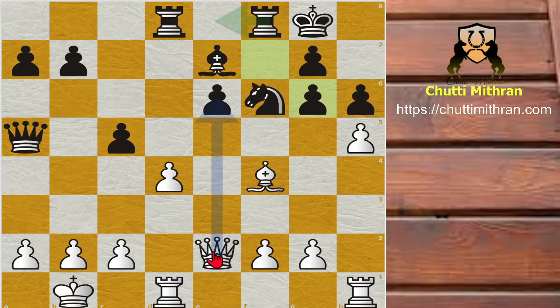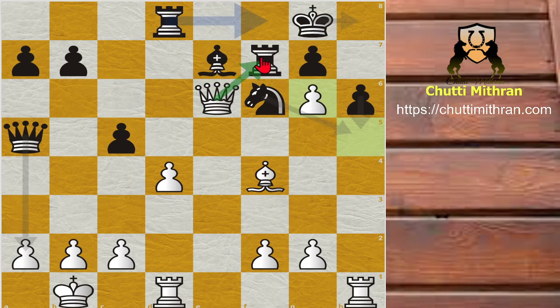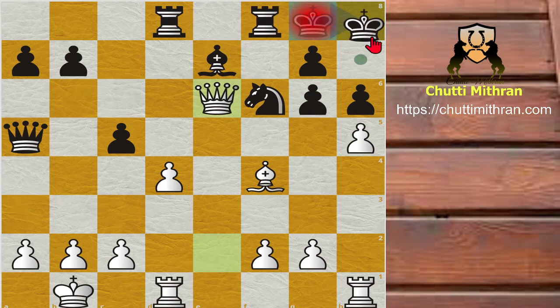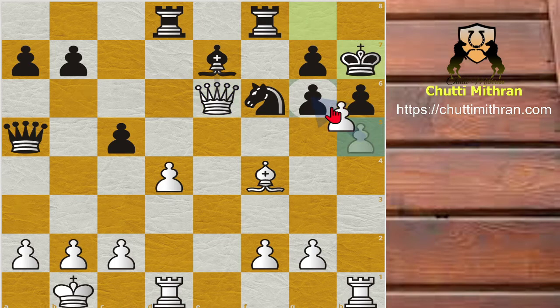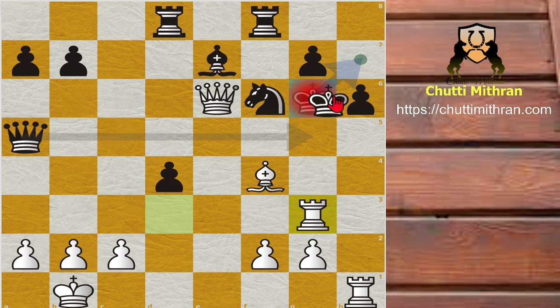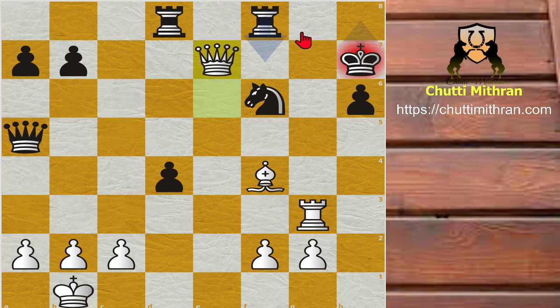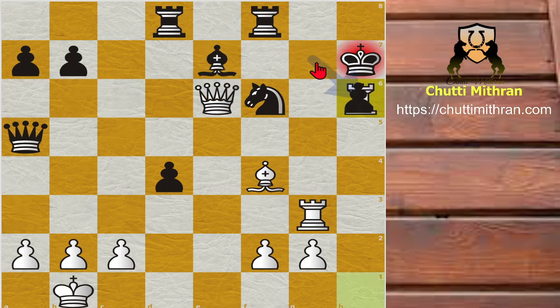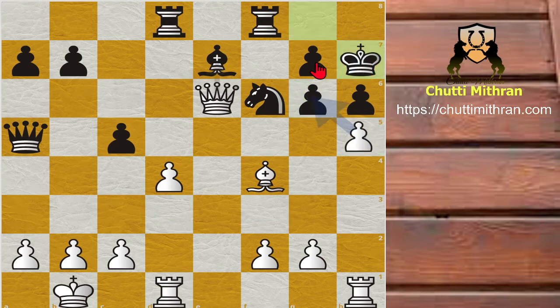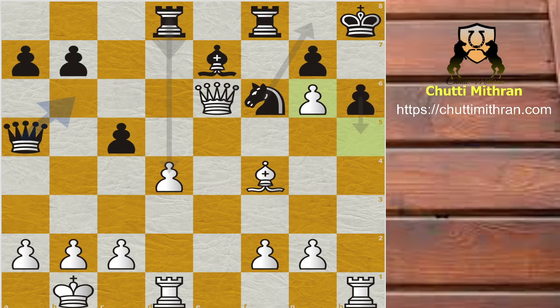Ernst considered all this and decided to capture the knight — knight captures g6 was played. Queen captures e6 follows, giving check and winning a pawn. You cannot play rook f7 because after h captures g6, you cannot defend the rook. So king to h8 is played. Note that king to h7 fails because after h takes g6, king takes g6, rook to d3, rook to g3, and rook captures h6 — queen captures c7 is checkmate.